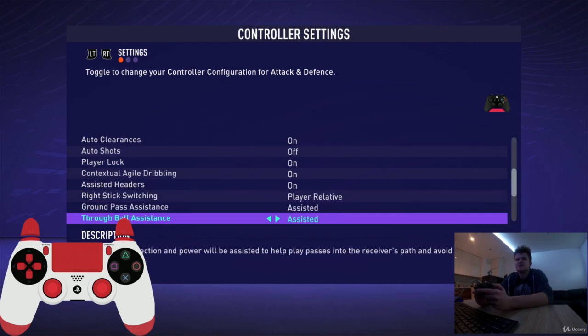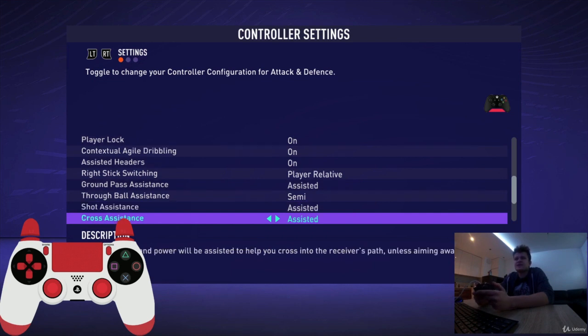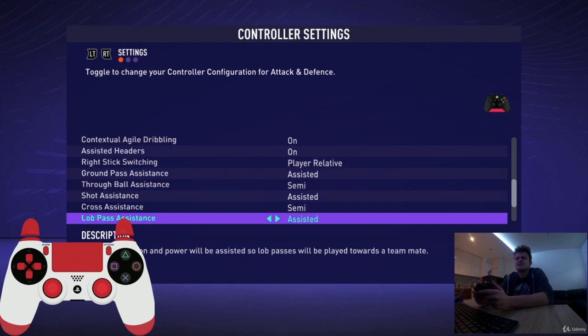Through ball assistance — I prefer semi, because if it's assisted you have no control of the pass power, but if it's semi you have this control. So it's semi. Shot assistance — let's say assisted. Cross assistance — same situation as through ball assistance, leave it semi.